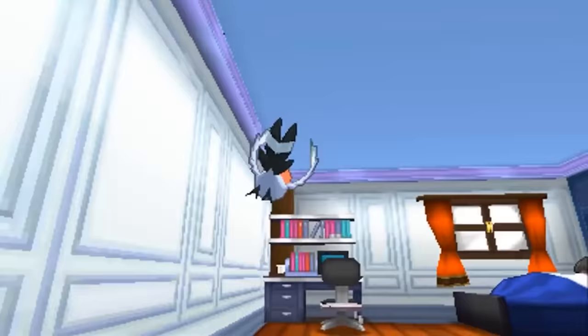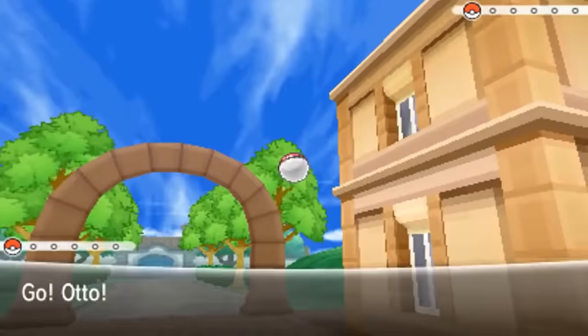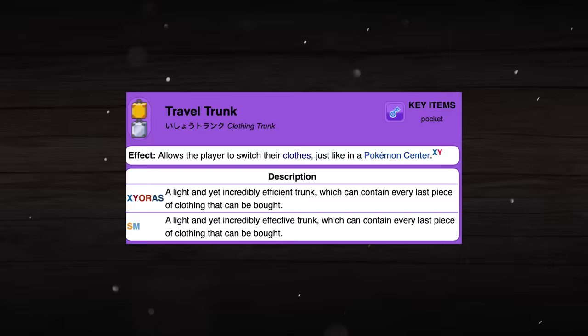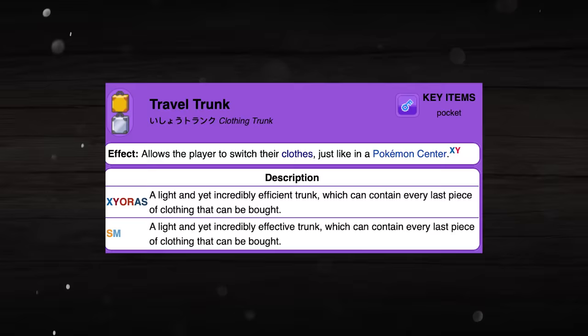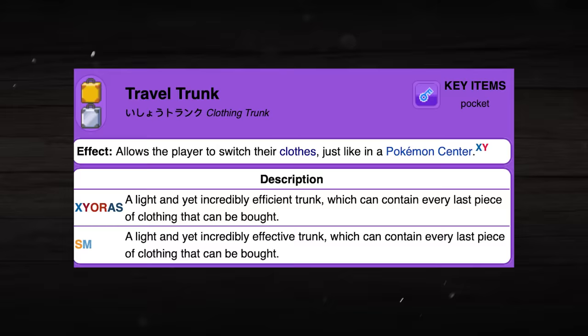Now we get into Generation 6, and according to an interview with Junichi Masuda, he revealed that he actually wanted to include a Pokémon translator in Pokémon X and Y so you could literally understand what your Pokémon were saying. However, this idea was ultimately scrapped when it was realized just how much text would have to be put into the game to make it happen. There is also unused data within the Gen 6 games for an item known as the Travel Trunk, which according to its description would have allowed you to change your outfit anywhere within the world, instead of only within a Pokémon Center as in the final game.